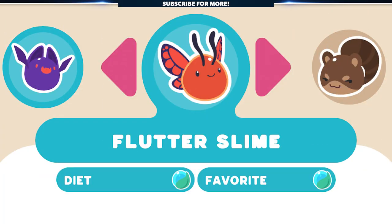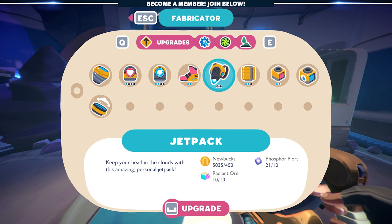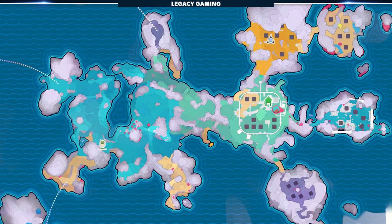One of the new slimes in Slime Rancher 2, the Flutter Slime, is definitely one you'll want to track down. I definitely recommend you unlock the Jetpack first, as reaching the Flutter Slimes is nearly impossible without it. Once you do that, you'll need to unlock Starlight Strand.